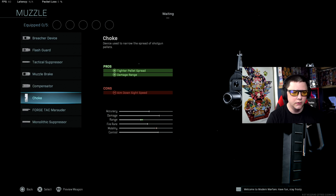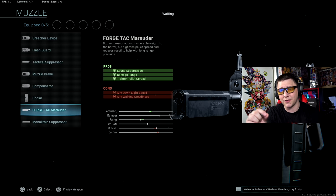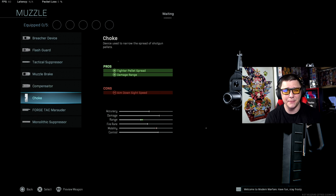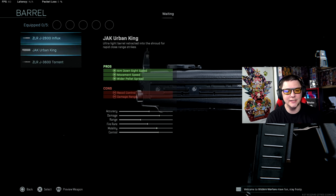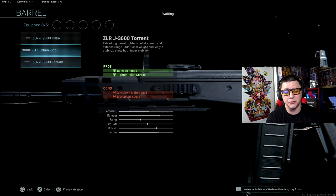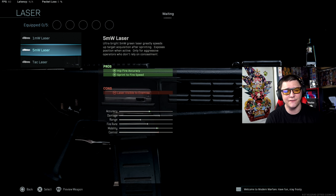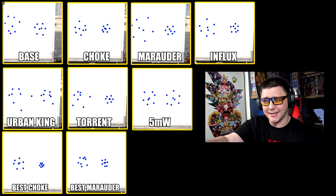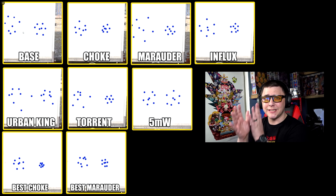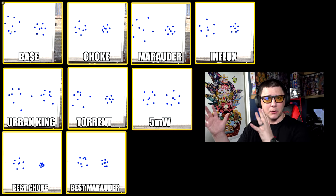Now let's get into the other various attachments. The main ones to focus on are the choke, the marauder, and the monolithic suppressor. The marauder has a built-in suppressor with extra damage range and tighter bullet spread. We're going to look at the spreads of all these so you can compare them. For barrels, the difference is the torrent is going to reduce your movement speed. For lasers, the five milliwatt is key — it provides sprint-to-fire speed, and the tac laser gives ADS speed. With this build you won't need to aim down sight much. The hip-fire pellet spread versus fully aimed-down-sight spread are shown on screen.